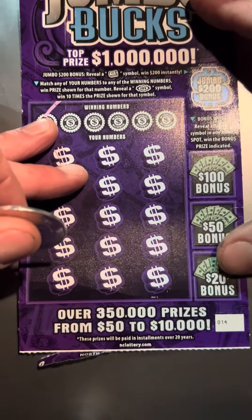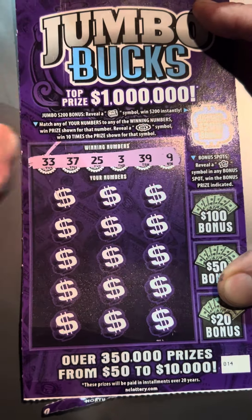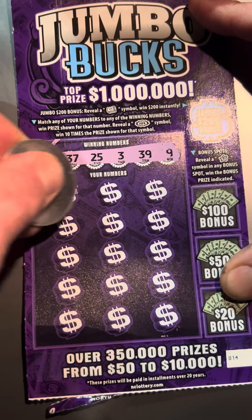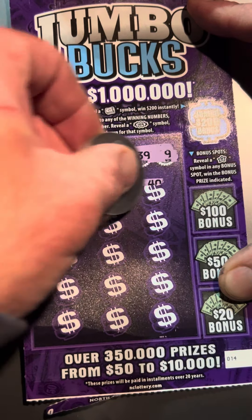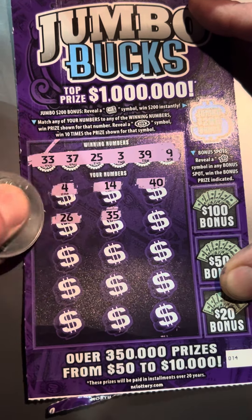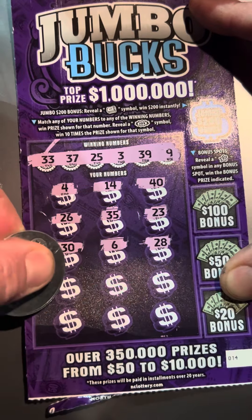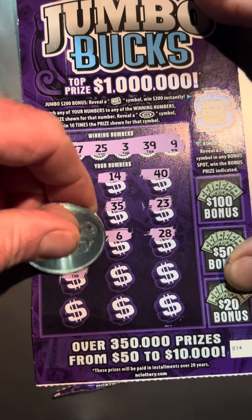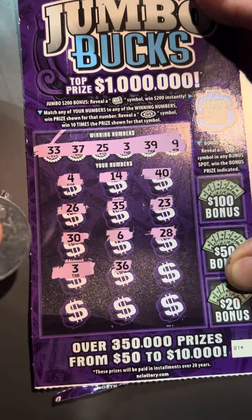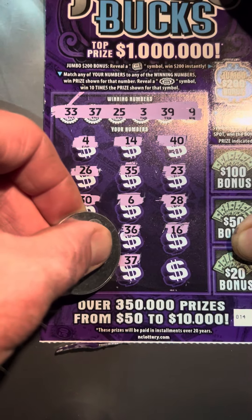Got ticket number 14 right behind it. Looking for a 33, 37, 25, 3, 39, and 9. We've got a 4 and a 14, 40, 26 — one off — 35, 23, 30, 6, 28, 3 — hey, we got a match! That's what I'm talking about! Let's see if we can find anything else: 36 — one off — 16, 34, 37 — two matches!